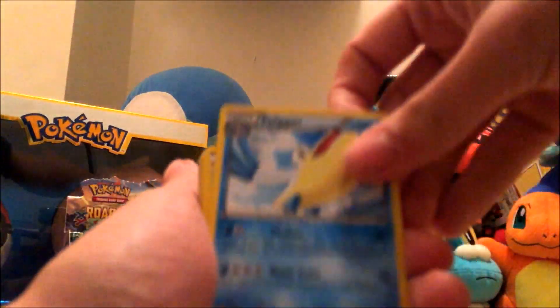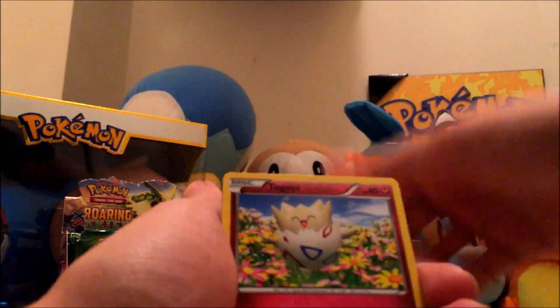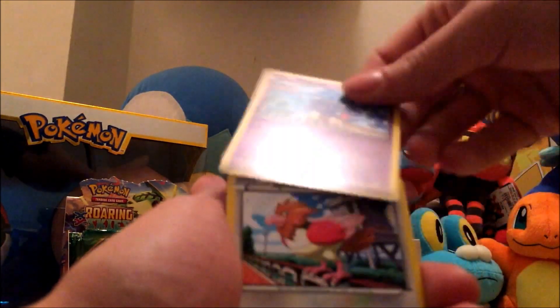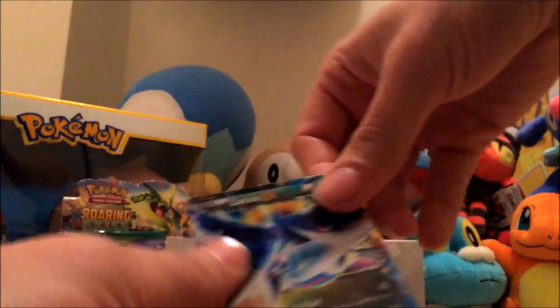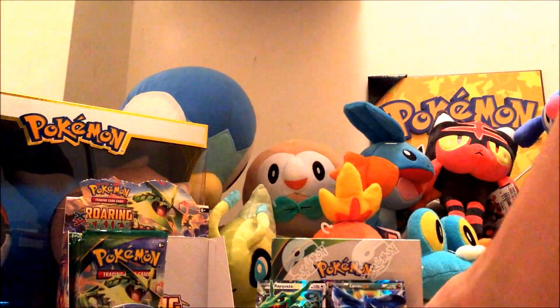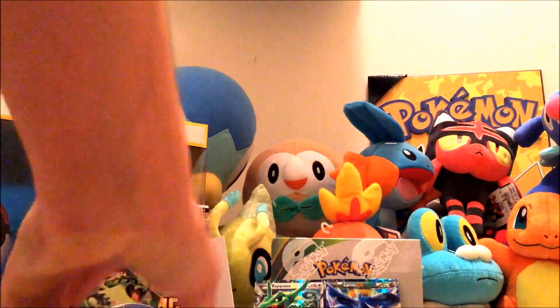Next pack — we got Pelipper, Switch, Dragonair, Swablu, Voltorb, Togepi, Shuppet, Spearow, Electrike, and we got a Latios EX. Alright, we're making up for not getting any EXs in the last video, though we did pull an Ultra Rare.